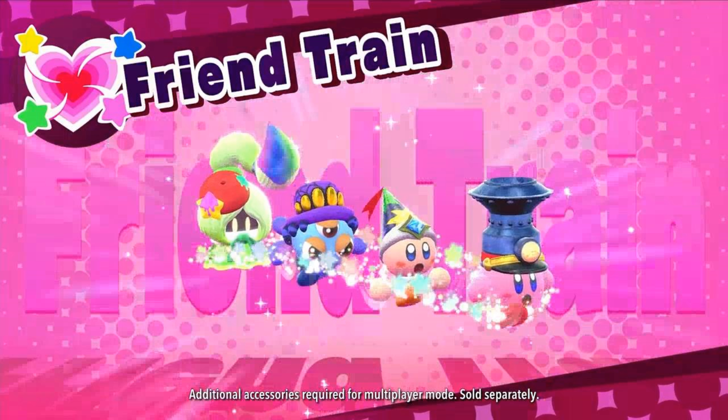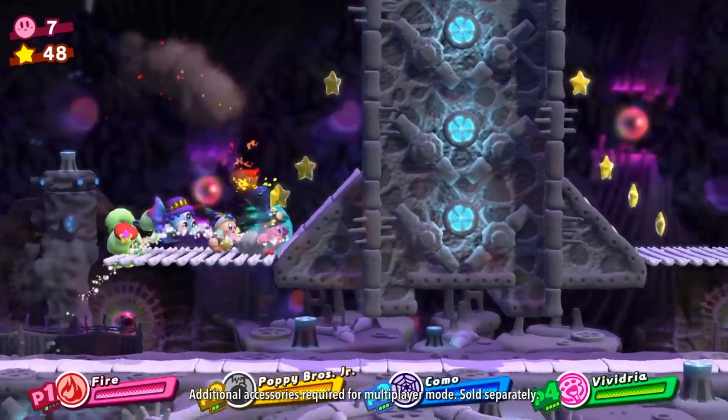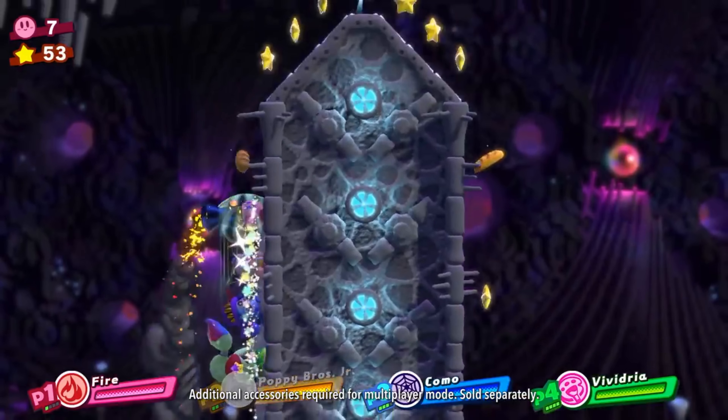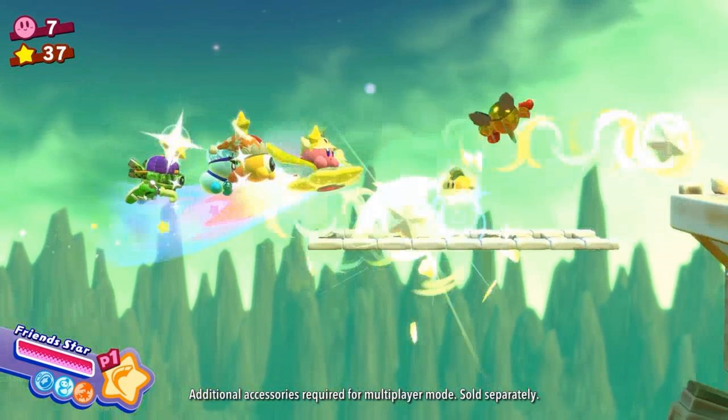Then we get the big one: the Friend Train. This looks like a level-specific power-up — it's going to give it to you in certain levels, and you basically just plow through everything. We also get confirmation that Poppy Brothers Jr. is back as the Bomb power-up, the Spider ally's name is Como, and the Artist ally's name is Vividria. Then there's a similar mechanic called Friend Stars — basically all your friends on a Pop Star, charging through enemies, probably only in certain levels.